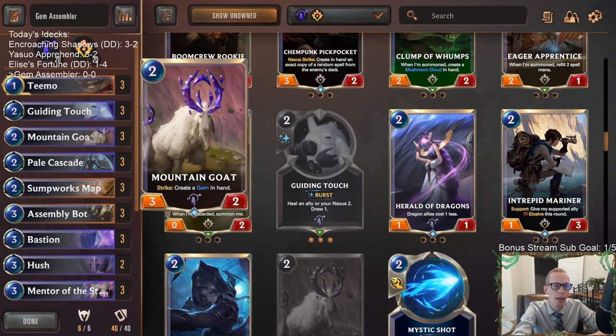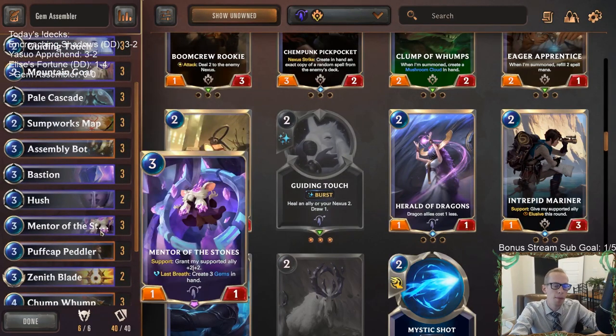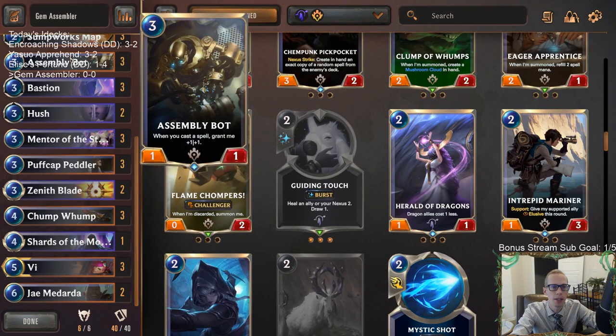Since we need a lot of spells, we're going to be going with the gems. We have Mountain Goat in here - this is our first time playing Mountain Goat in this deck. We didn't have a two mana unit before, but now we have a Mountain Goat that can create some gems. Then we'll also have Mentor of the Stones to support Assembly Bot, or die and create gems. And one Shards of the Mountain that can fill our hand with gems.